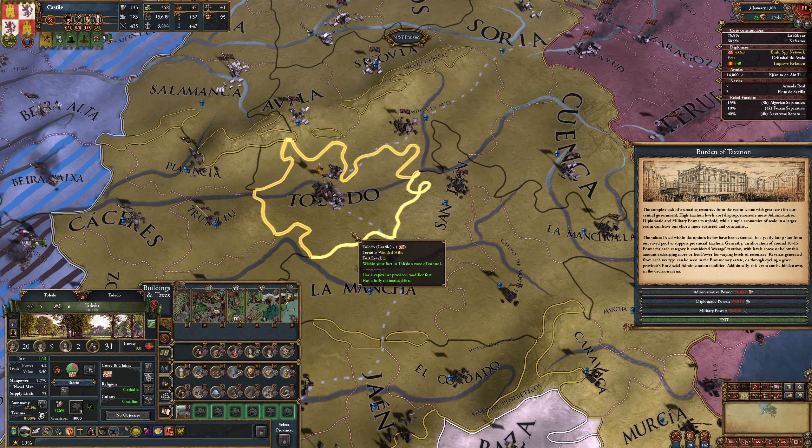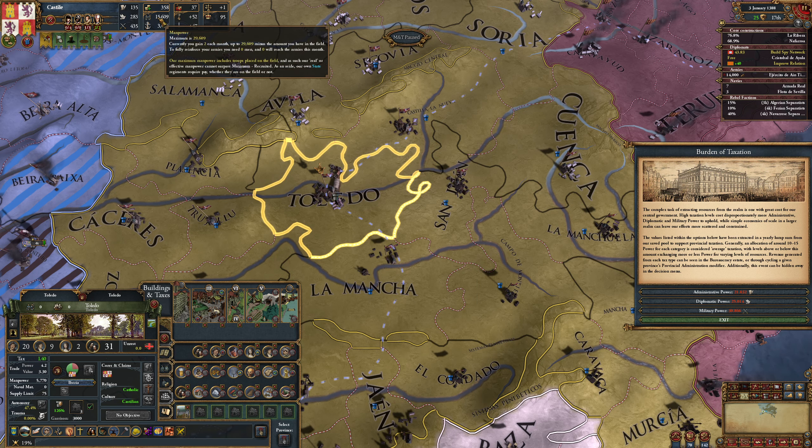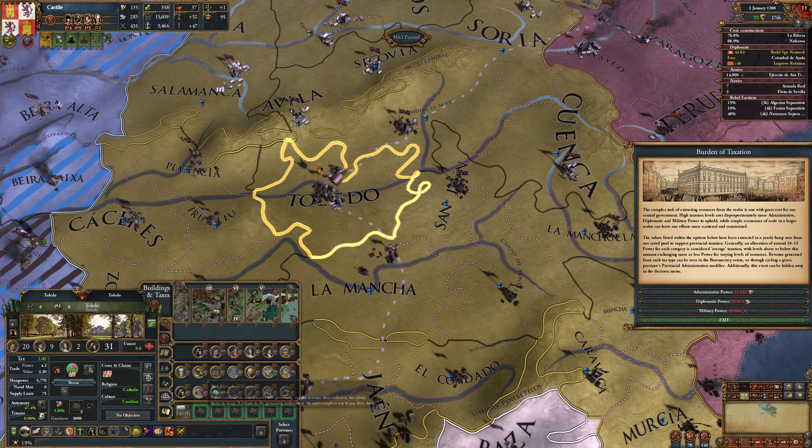Tax is one of the two key ways in which you gain income in Mayo and Taxis 3.0, and it's the only way that you earn manpower, which you can use to fill up your armies. The way that you tax provinces is by having — firstly, you have to own the province, and then secondly, you have these buildings. They've got rid of the vanilla building system; it's replaced by infrastructure — different video on that topic.